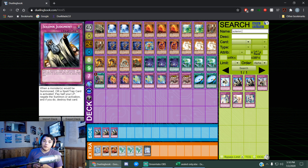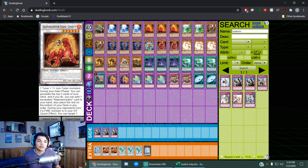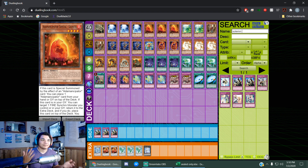Honestly, I think we might be able to do more, but the issue is that we've got six Synchros, and we've got three copies of Raptite yet that's the least amount of Rocks we have — we've only got two of the Wind Rocks. So yeah, we'll see. Fingers crossed.